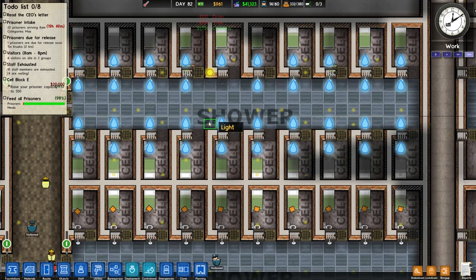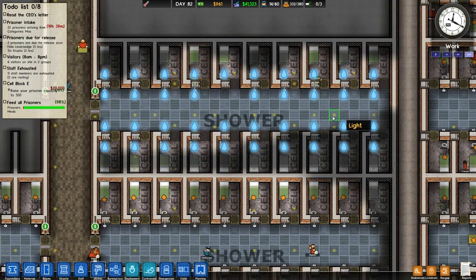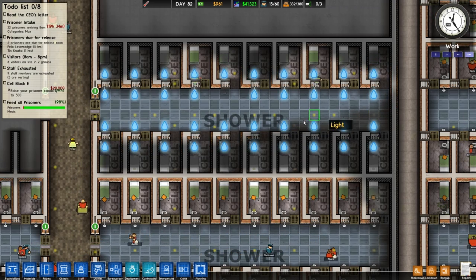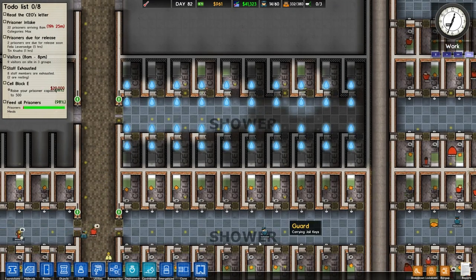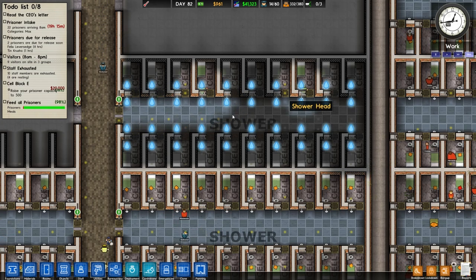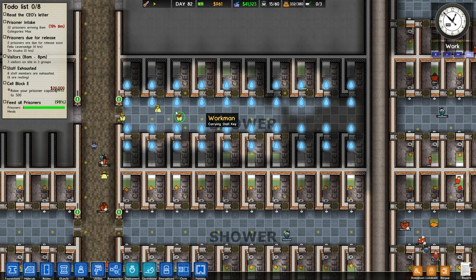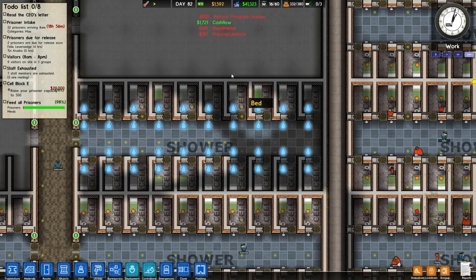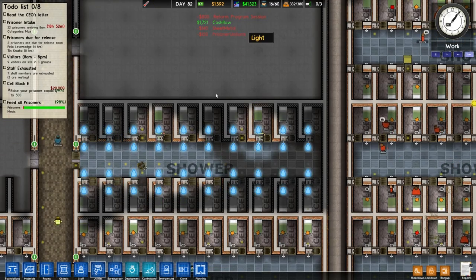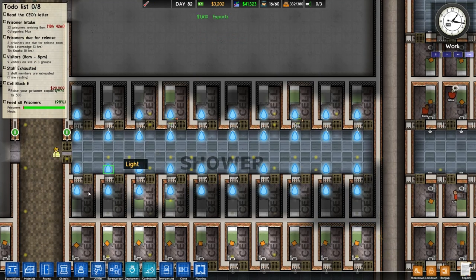One minor annoyance with the clone tool is the lights — lights are placed automatically, and when you clone it doesn't remove the existing lights, so we've ended up with a load of extra lights we don't need: three lights in a cluster, two lights next to each other, all because we cloned this area. Lights should maybe be something the clone tool deletes underneath it. But the clone tool works pretty well overall and we've made back our cash now — 1.6 grand of exports straight away.